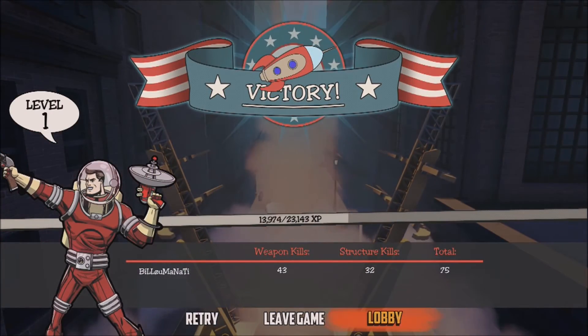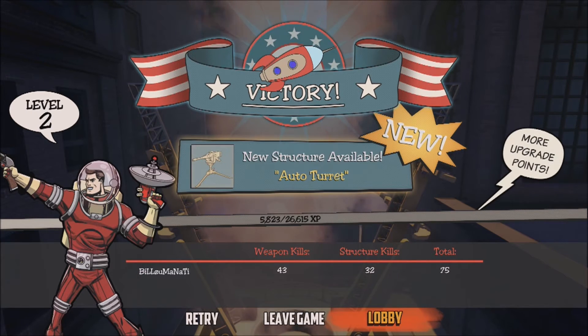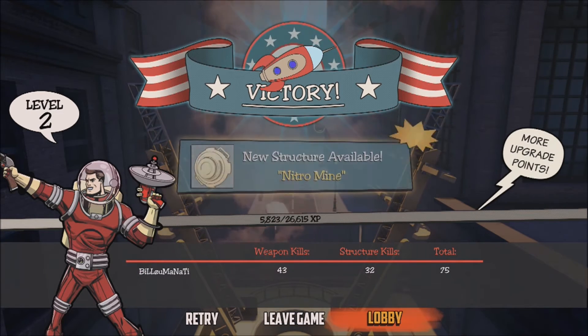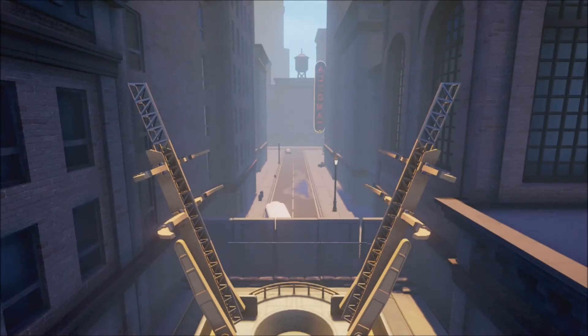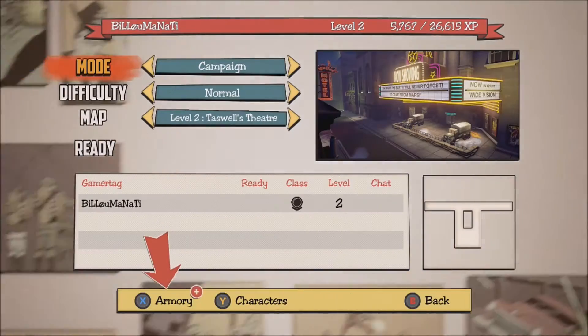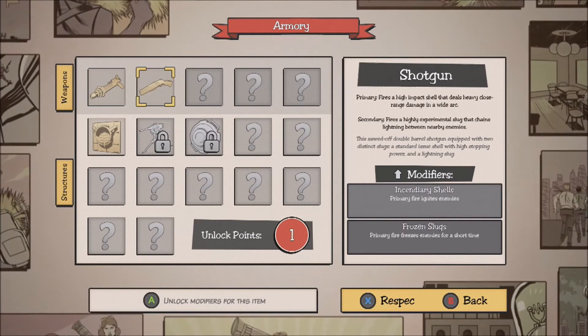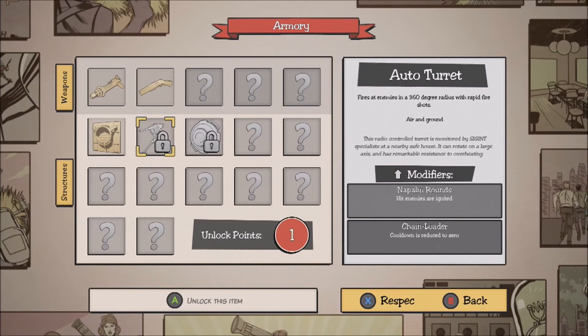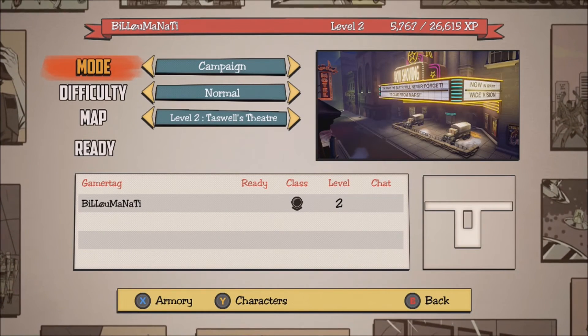Victory! Leveled up! New structure available. Alright, let's go to the lobby and go to the Armory. Now you can see your new structures — you have to open them with an unlock point, and then you can upgrade them further if you get more unlock points later on.